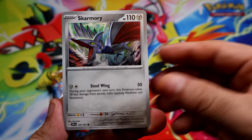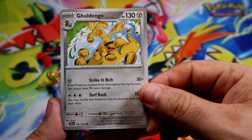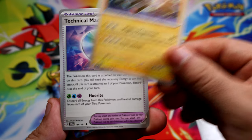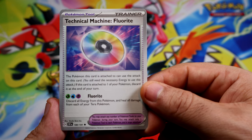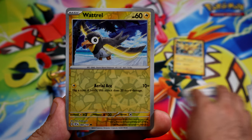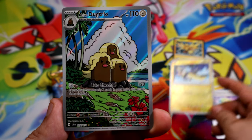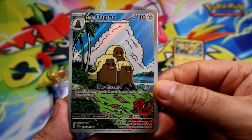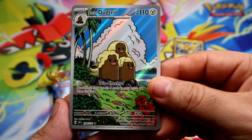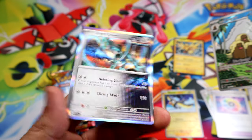Smoochum, Skarmory, Tandemouse, Goldingo, Magnezone, Fluorite. Our first reverse is gonna be Wattro. We get a trainer - Alolan Dugtrio, very nice. And the rare is gonna be a regular hollow Iron Crown.